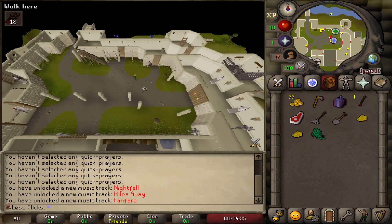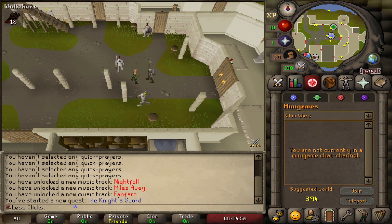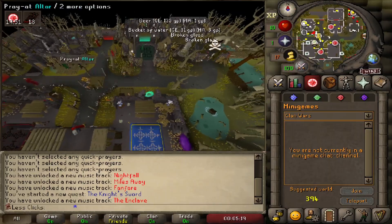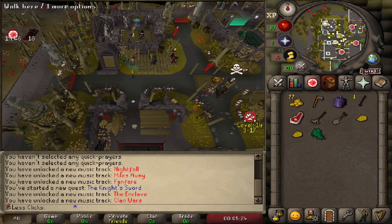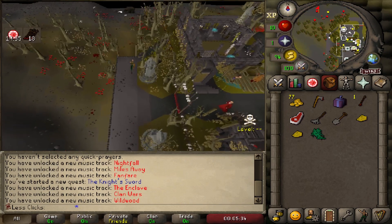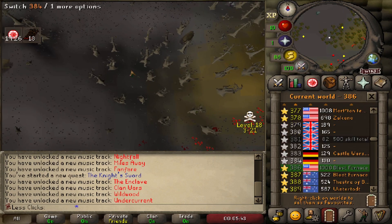Once you walk to Falador, talk to the squire and start the Knight's Sword quest. After starting the quest, minigame teleport to Clan Wars — now Ferric's Enclave — and recharge your run energy by going in and out of the portal. Use either the puller refreshment or the free-for-all portal. Then run through the barrier northwest and grab the iron bar spawn.